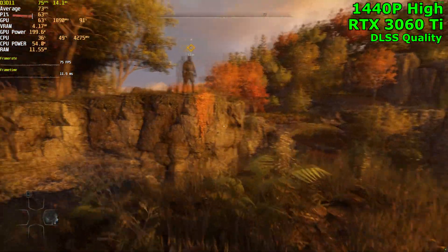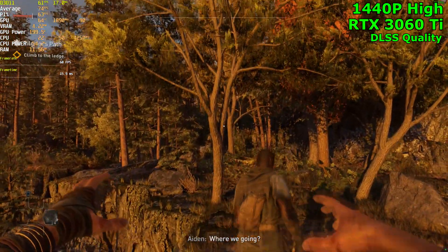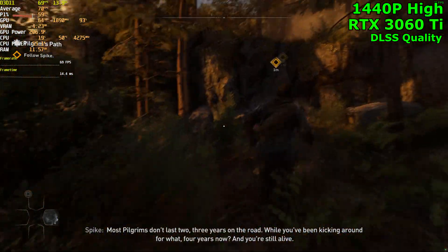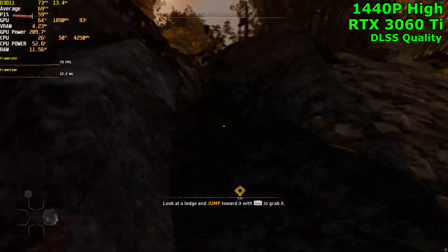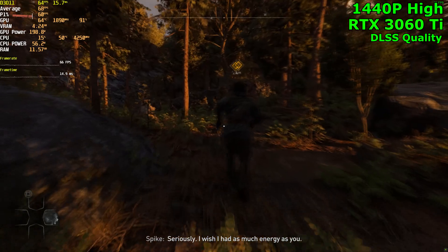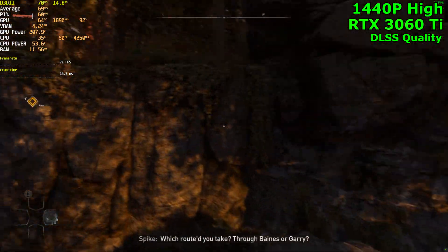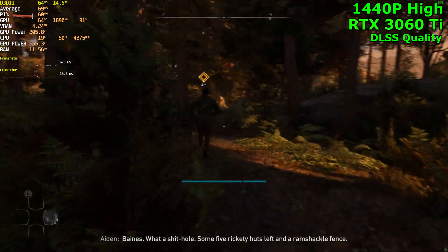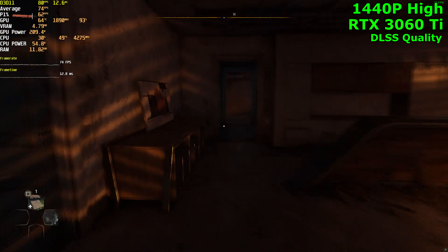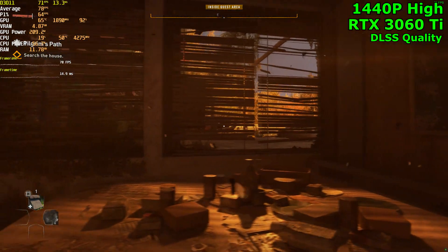I will have the RTX 3060 Ti video up in about 9 to 10 hours when this video is uploaded — I will go through every single setting: 1080p, 1440p, 4K, ray tracing, DLSS — everything. I was expecting to get 80 FPS, but 60 to 70 FPS is still pretty good for 1440p at max settings. Indoors we jump up to 80 FPS from the 65 average, but once you look outside you drop back down to around 71.